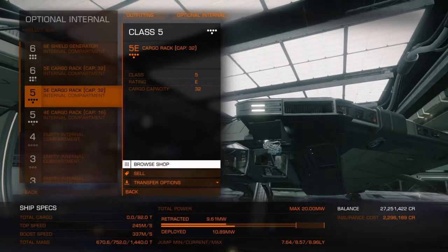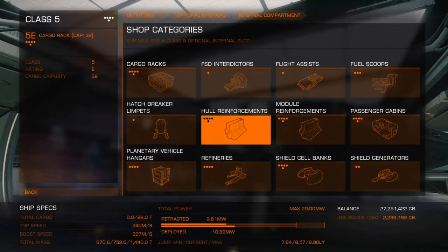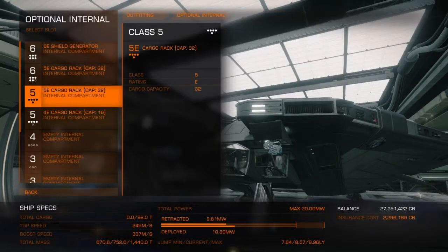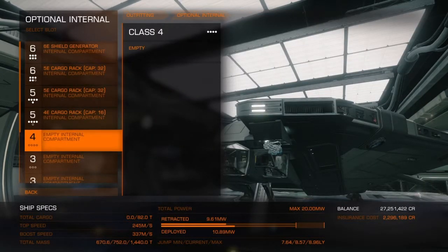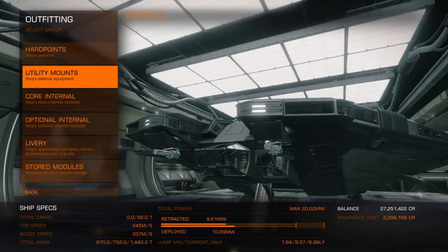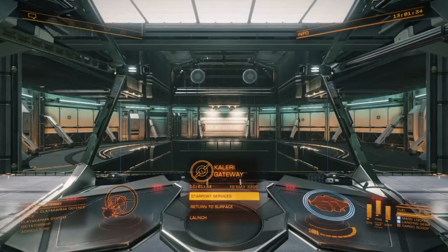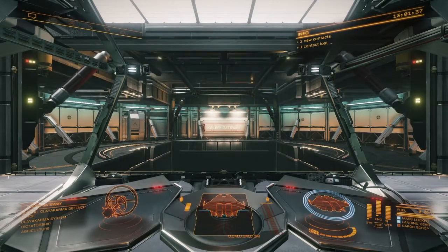The other cool thing about the Krait is that it can take a fighter bay, which is really cool. I think I'm just going to take it out of the station real quick. This is going to be my first time flying it - I'm a little bit nervous, I don't want to crash.